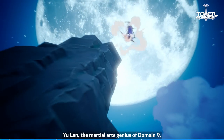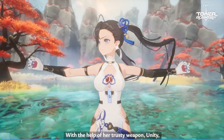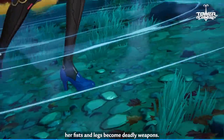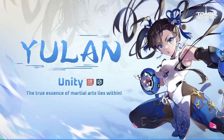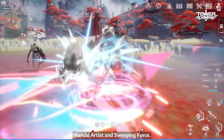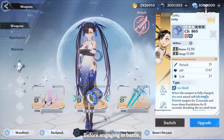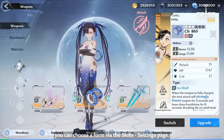Yulon, the martial arts genius of Domain 9. With the help of her trusty weapon, Unity, her fists and legs become deadly weapons. The true essence of martial arts lies within. Yulon has two unique forms, Martial Artist and Sweeping Force. Before engaging in battle, you can choose a form via the Skills settings page.